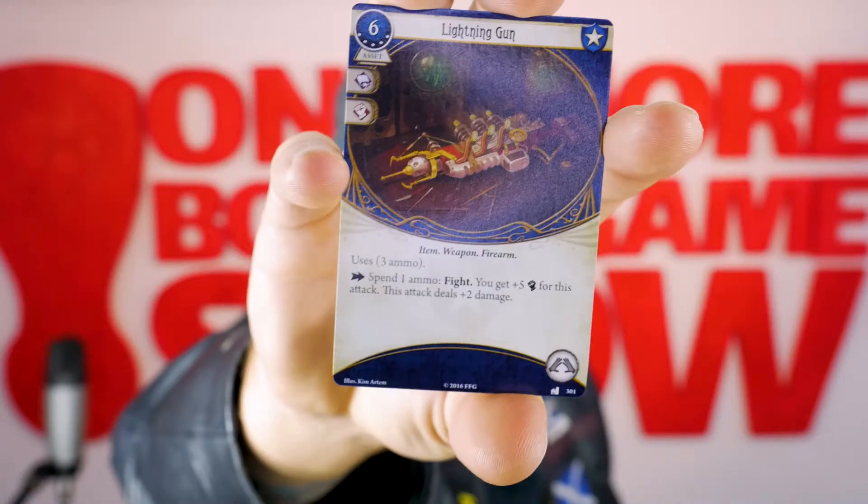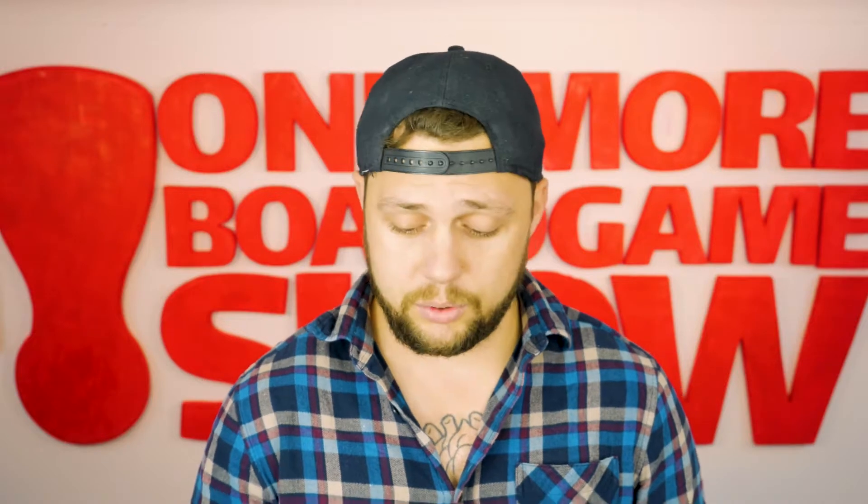And then we've got a level 5 asset, cost of 6, called the Lightning Gun, uses 3 ammo. Spend 1 ammo, fight — you may get plus 5 for this attack. This attack deals plus 2 damage. It's a 2-hander.